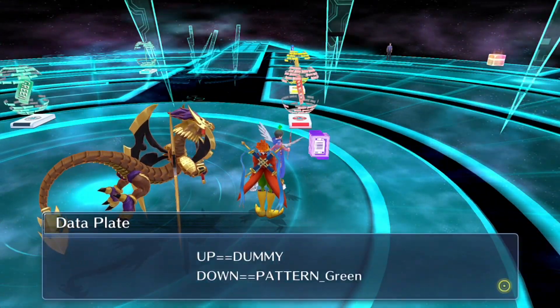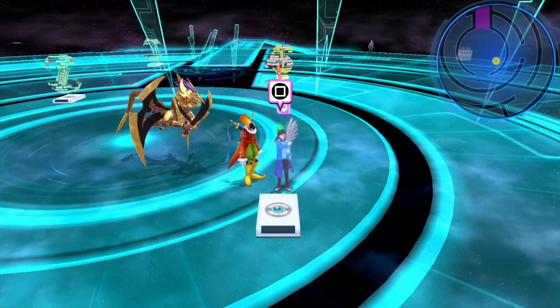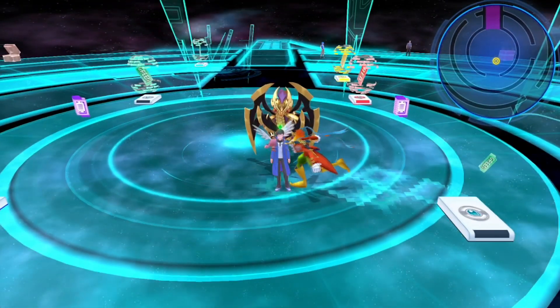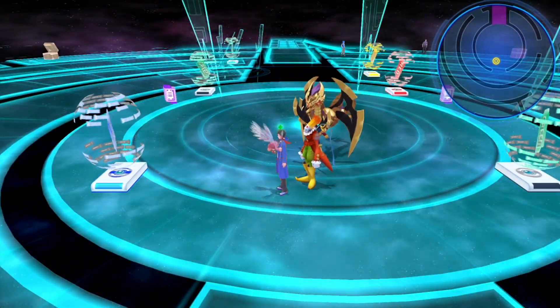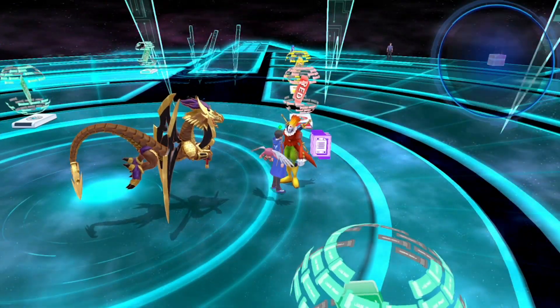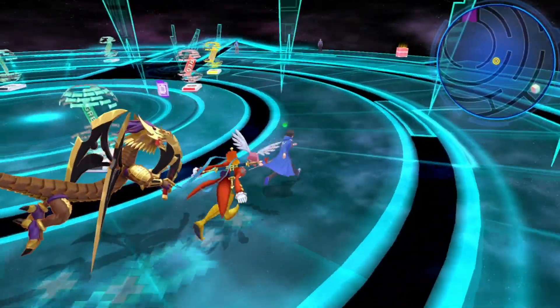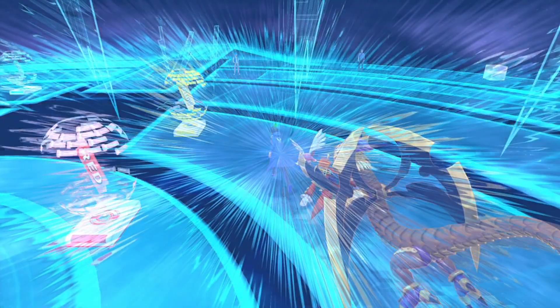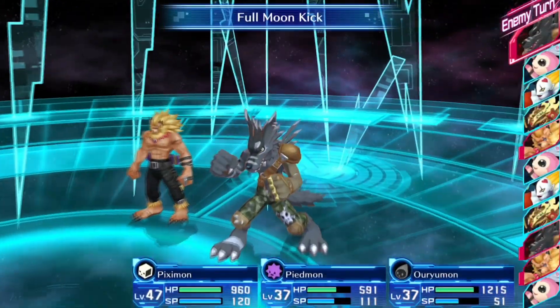Up, dummy, down, pattern — green. Oh wait, it's just green twice? Oh, the down pattern is only green, so blue plus yellow equals green. Okay, I understand. So it's what I said — the only thing that makes sense is putting yellow down there. But when it said just green, I was like, wait, is it just green on the bottom? Really?